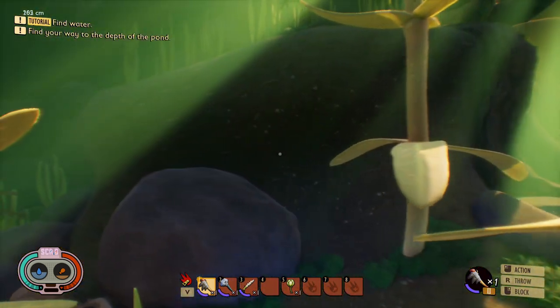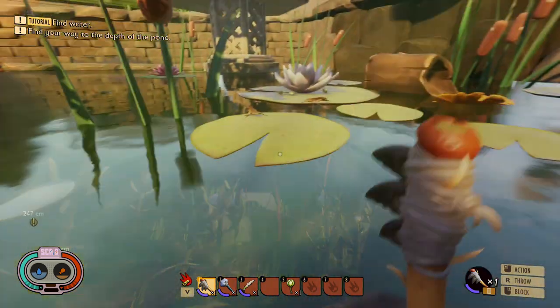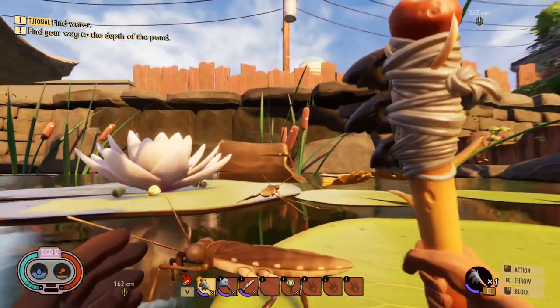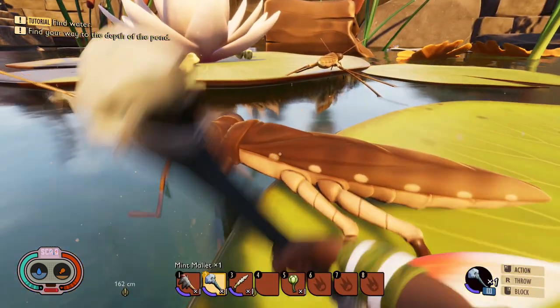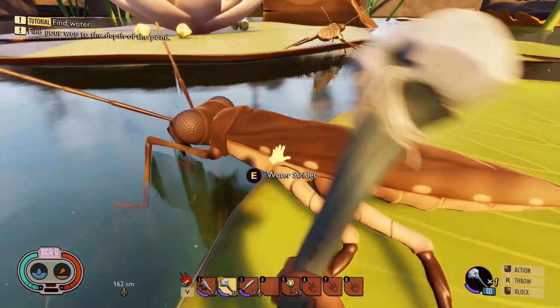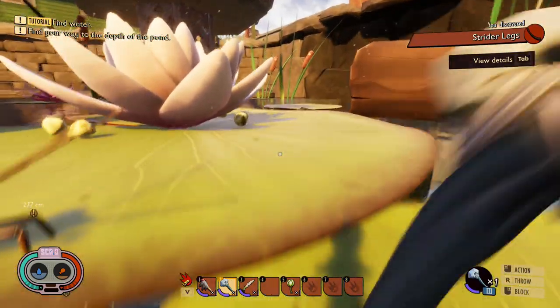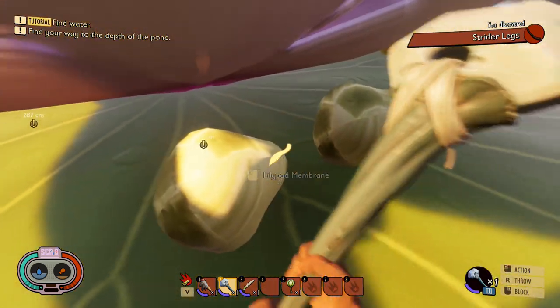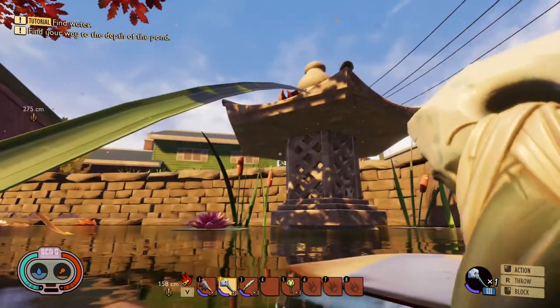Now I'm going to show off some of the creatures that have been added to the game in the pond area, as this update seems pretty much completely water-focused. This is the water strider — as you can see, there's no real AI to them yet. What they're mainly going to be used for in terms of crafting is their legs, which you'll use to create strider skis, allowing you to walk across the surface of the water.